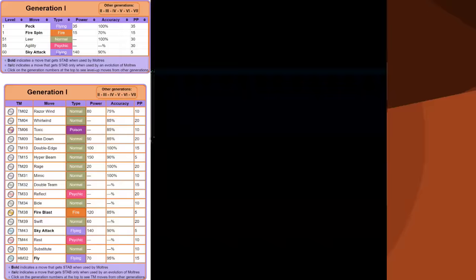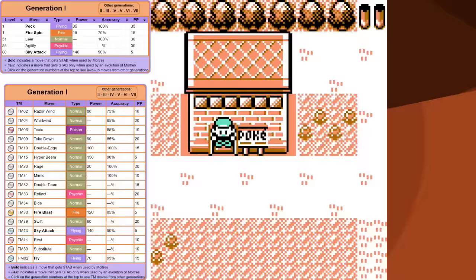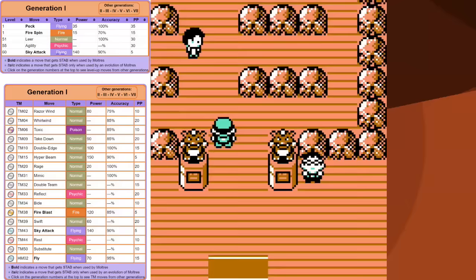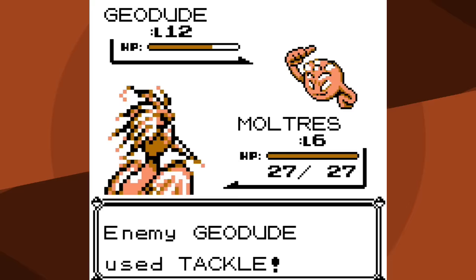Suffice to say that's awful, and it's all we've got since you're not intended to have a Moltres this early. It doesn't learn any level-up moves until level 51, since you're supposed to catch it at level 50. So as you'd expect, Brock is a little difficult. You can actually get past the Geodude at minimum battles - that's not too big an issue - but you'll see I do miss Fire Spin.